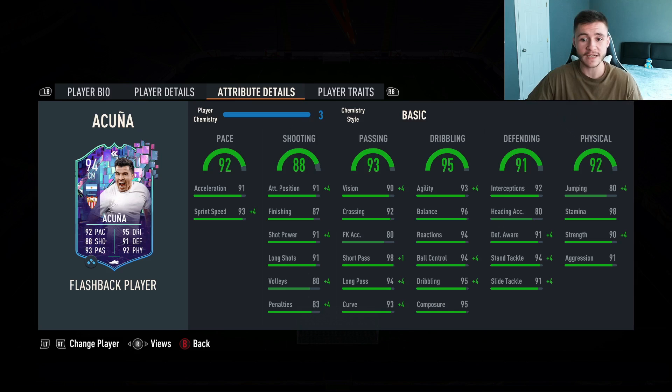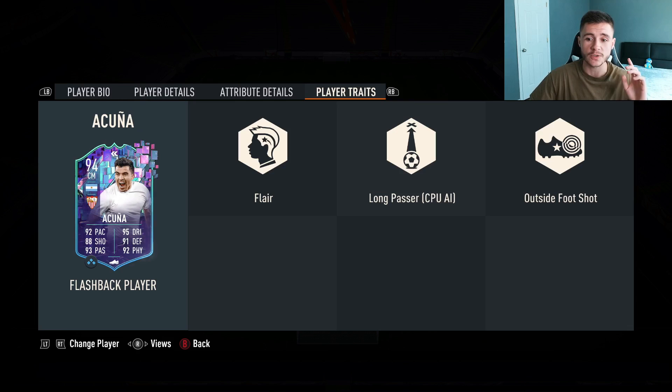95 dribbling — another phenomenal stat for the card. He does have 93 agility with 96 balance, 94 reactions, and 95 composure. And then last but not least, 91 defending with 92 physical — some great defensive stats. 92 interceptions with 94 stand tackle, as well as 98 stamina with 90 strength and 91 aggression. We do see three added bonuses to the Acuña card as he does have the flare, long passer, and also outside the foot shot traits.